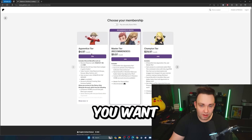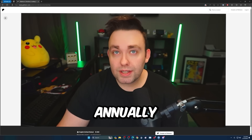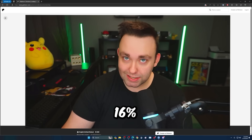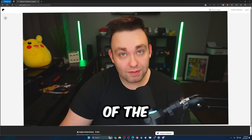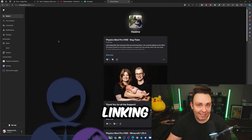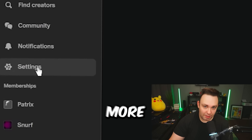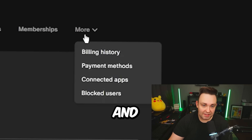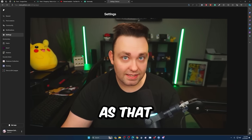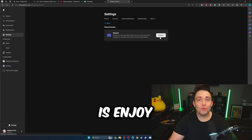Once you pick the tier you want, you can choose to pay annually or monthly. If you choose to pay annually, you will save 16% on the cost. Once you have pledged, the next step is linking your accounts. Head to settings, click more connected apps, choose Discord, and click connect. Now that you've pledged and got everything connected, enjoy the countless benefits you have as a patron of Pokémon Collection.